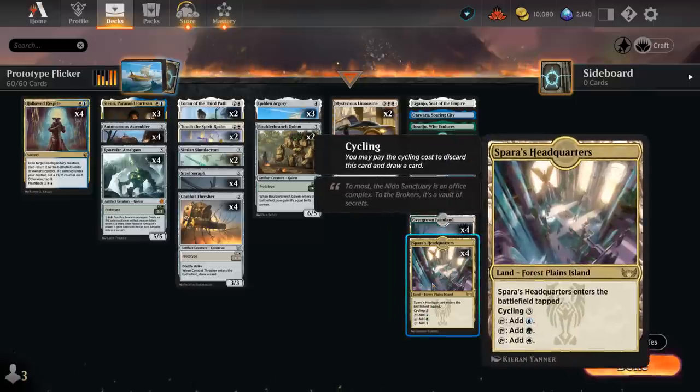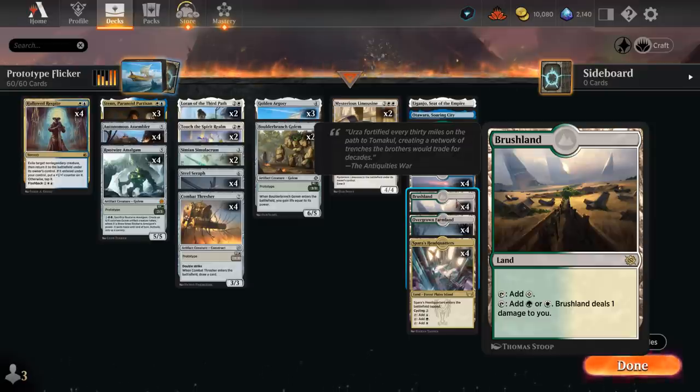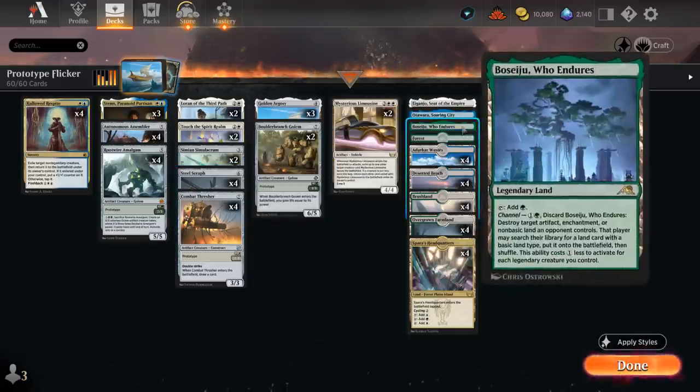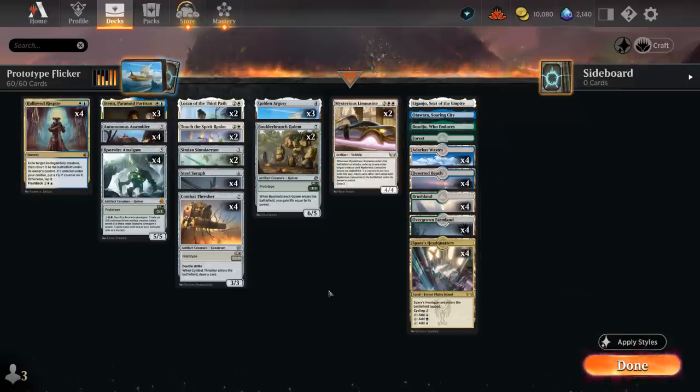Our mana base includes Headquarters for important mana fixing, the new Brushland as another new Painland from Brothers' War to complement our Darkar Wastes, and most of the other dual lands are white since we need double white on turn three for Steel Seraph. Then just one Forest, Boseiju, Soaring City, and Eiganjo as additional channel lands to give us a tiny bit more interaction. That's our deck — now let's jump into some games and see how it does.